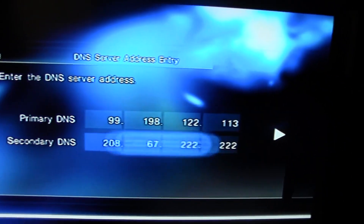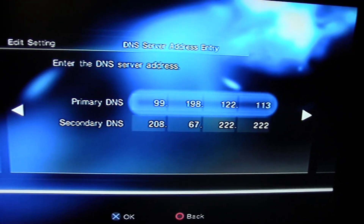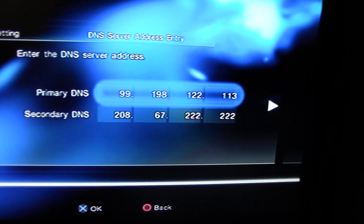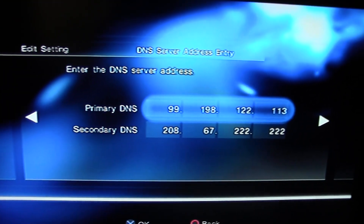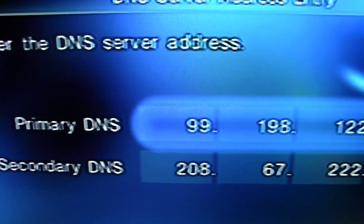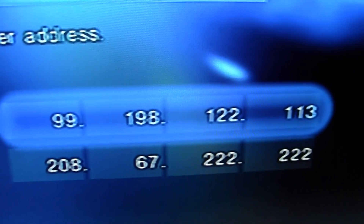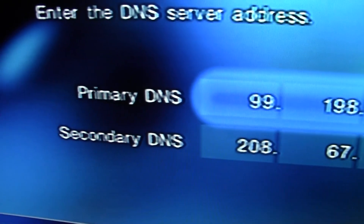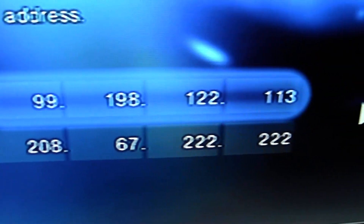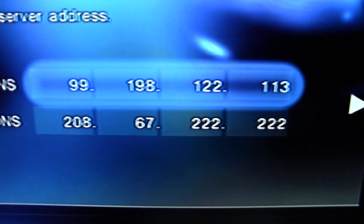After selecting manual, go to 'DNS server address entry.' This is where you enter your own codes. For the primary DNS, the address is 99.198.122.113. For the secondary DNS, it's 208.67.222.222. Here's a close-up shot of the numbers so you can get a better look at them.